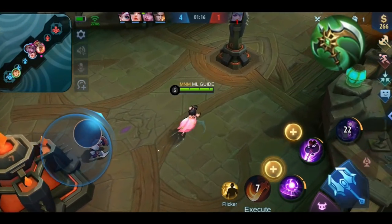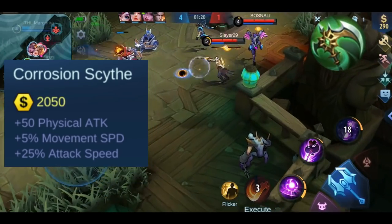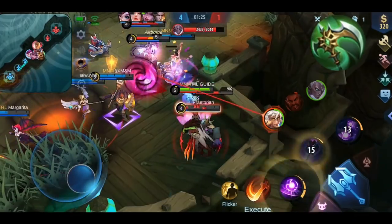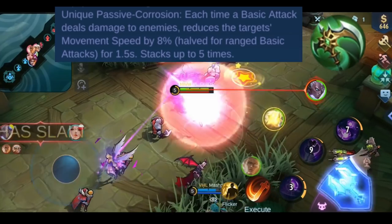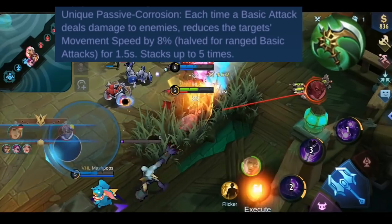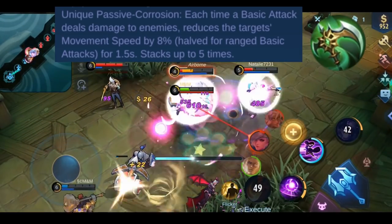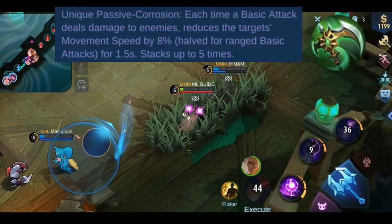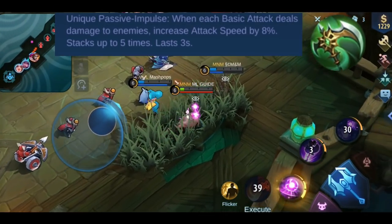Now let's get into the meaty part. We go first through the stats of Corrosion Scythe. You get plus 50 physical attack, plus 25% attack speed, and plus 5% movement speed. It has two effects. The first one is called Corrosion: each basic attack that deals damage to an enemy reduces the target movement speed by 8% for 1.5 seconds. The effect is capped at 5 stacks, so the maximum slow effect is 30%. Secondly, the effect is halved for ranged basic attacks, so only 4% reduction per stack and a maximum of 15%.